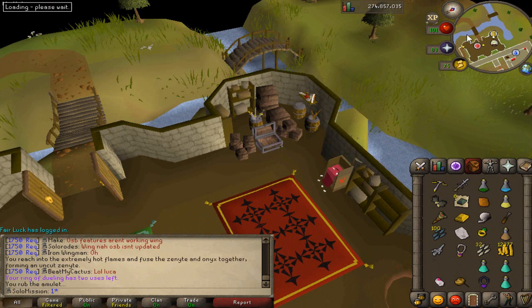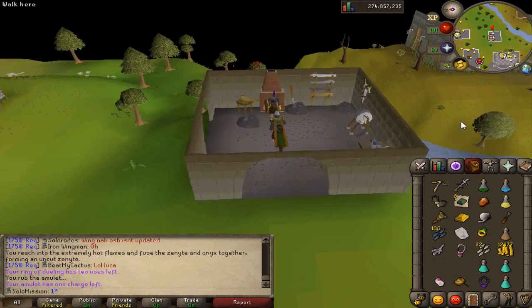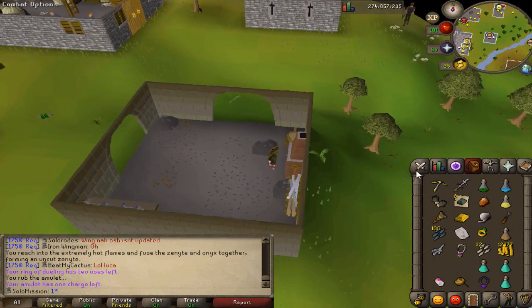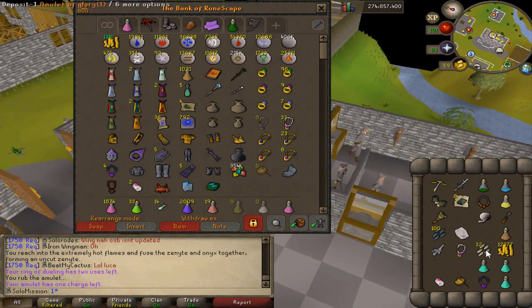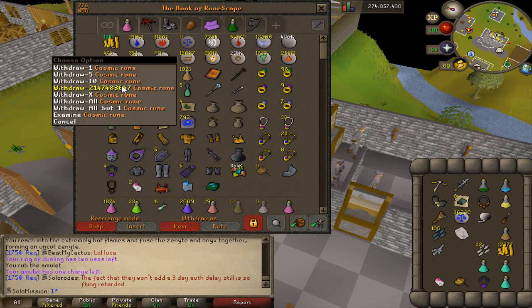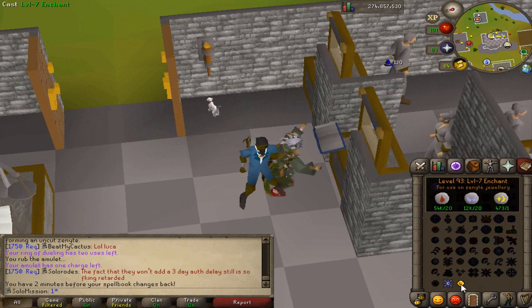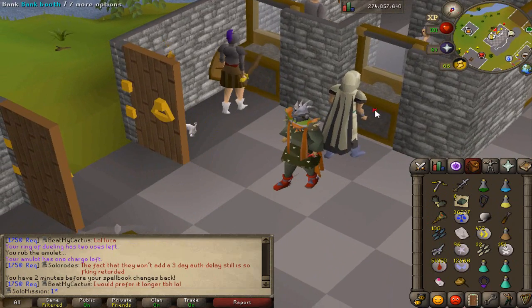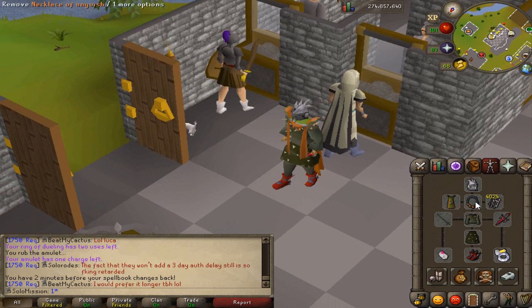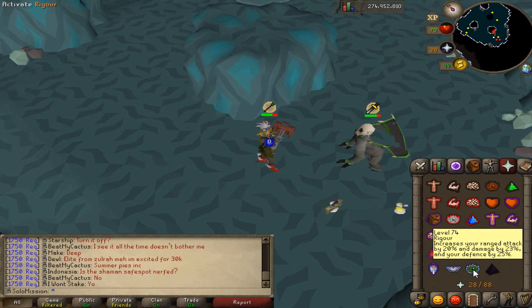Fusing the zenite with the onyx in the fire to make the uncut zenite — there we go, perfect! I'm so pleased. It's going to be so good having the amulet again and not having to use the peasant fury. I can use my torture and anguish for killing gorillas. I'm choosing the necklace because it has the most utility for raids and stuff. Here's the necklace of anguish being made — first item of the rebuild back! So happy. And if we knock out another one for the bracelet soon that will be unbelievable.